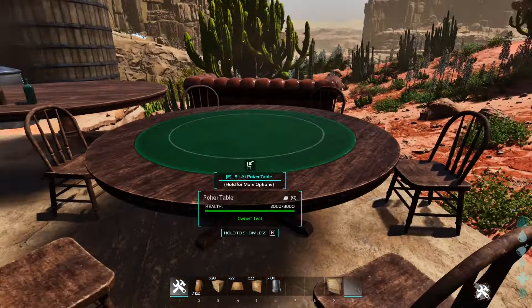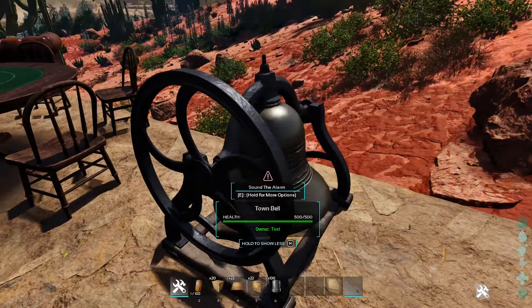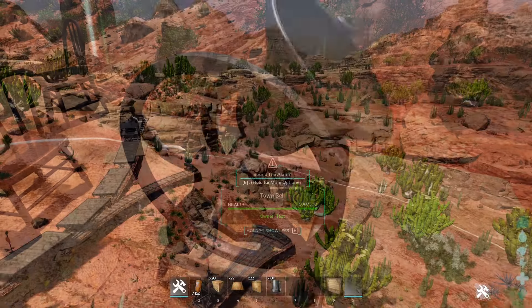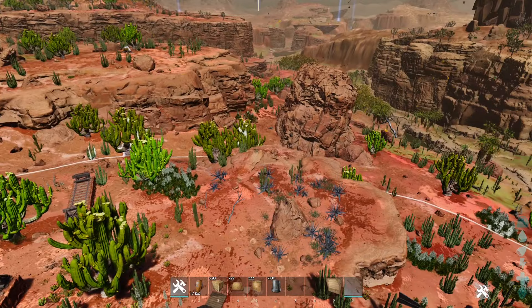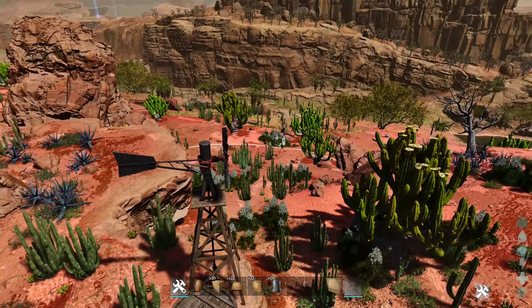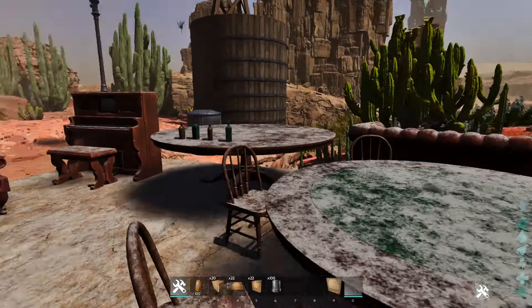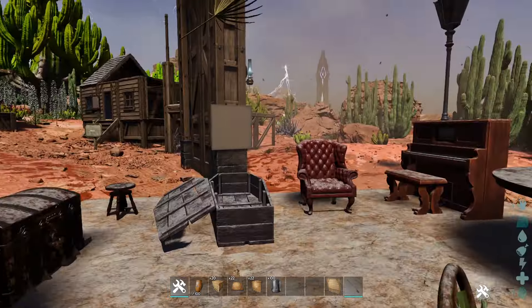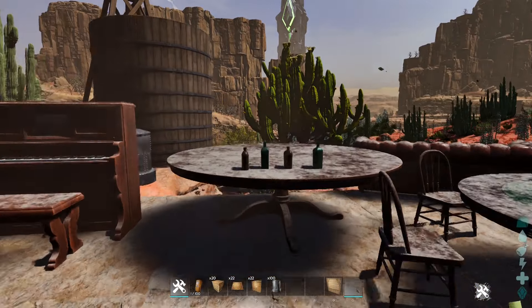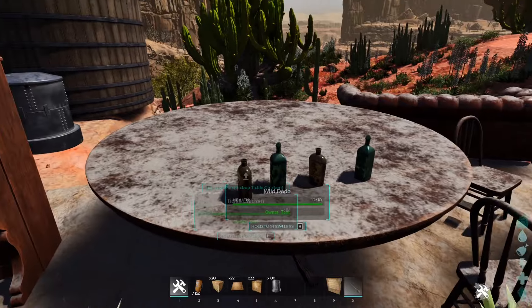There's a bell — if you ring it, your tames in the area will defend the area aggressively, which is really handy. You can see the range of the bell; all your creatures will be aggressive inside the circle. And the sandstorm actually puts sand on the decorations and stuff.